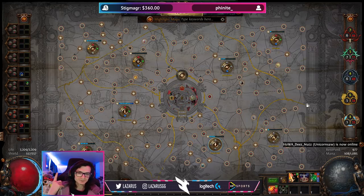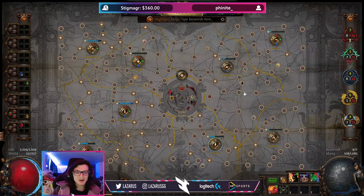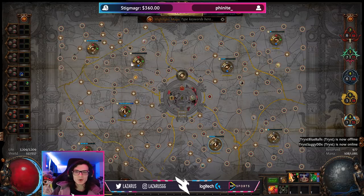I use Zana for two things: first, at the very end of each map tier color to shortcut through higher-tier maps without investment; and second, to access different parts of my Atlas I wouldn't be able to reach otherwise. A great example is the leapfrog strategy — you might unlock 20 watchstones but not have the citadel in a region like Glennach Cairns. That's a great time to run a Zana mission and pick a map from that region, so you don't have to navigate all the way there manually. You can literally just do a Zana and boom — there's your citadel. A pretty big shortcut.